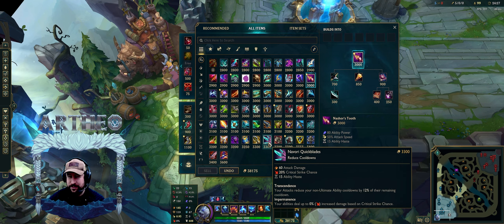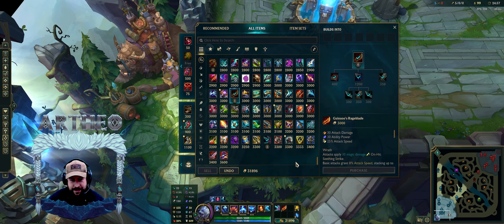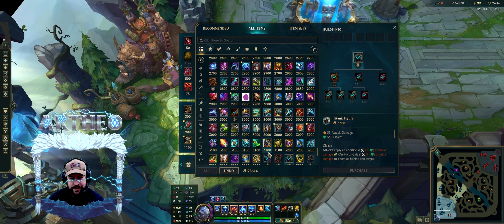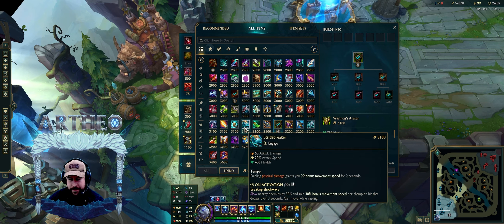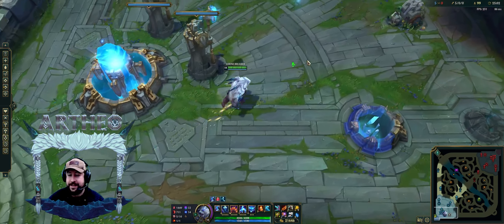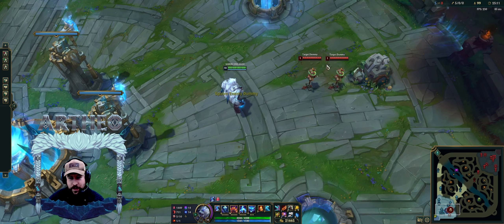Rageblade with Navori? Oh my god. What does that even look like? I can't even imagine. You definitely have to go Warmog with this — go in and out and just regenerate. That way Titanic will scale and you can go Riftmaker with this. This is going to be cocaine right here. Big Cocaine Bear right here.